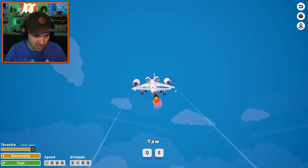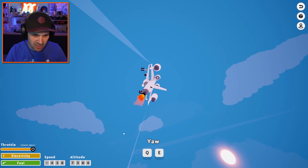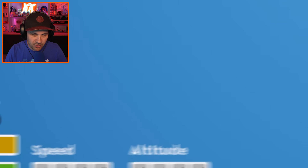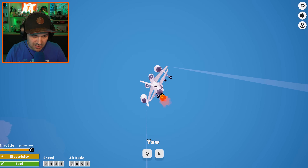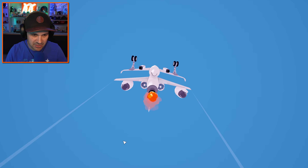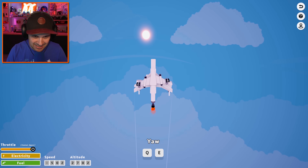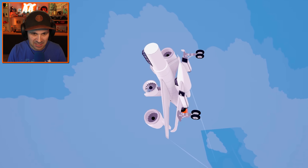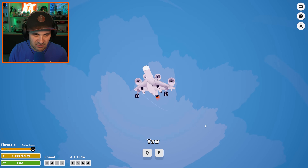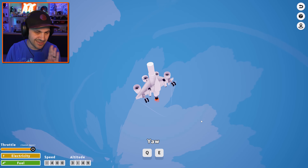How high can this thing go? We're at 5,000 — let's keep going. Maybe we can go to outer space. We're going 400 — I don't know if that's miles per hour. The altitude just reset. It's getting a little wonky. Are we still going up? I can't even tell anymore. The altitude reset again. What the heck? I don't think you're supposed to go up this high. When does a commercial jet become a spaceship? At what point — where's the line?